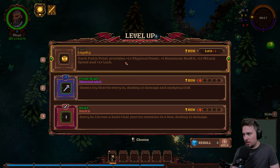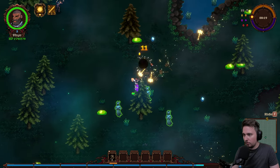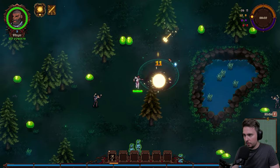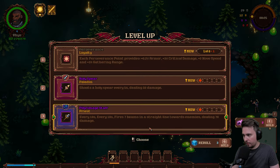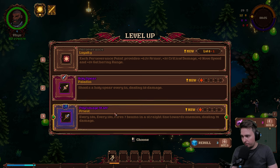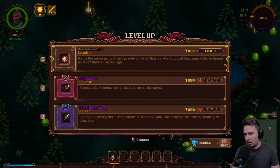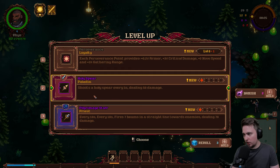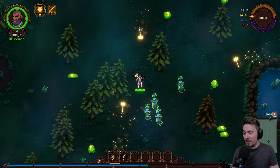Loyalty: each Fate point provides physical power, maximum health, attack speed, and luck. Those are Fate ones — let's go with those. Hammers returning — I love to see that. Next choice: Holy Spear as a Paladin, Pilgrimage Staff as a Priest, or Loyalty for armor, movement speed, and gathering range. Let's go shoot a Holy Spear every 5 seconds — sounds fantastic.